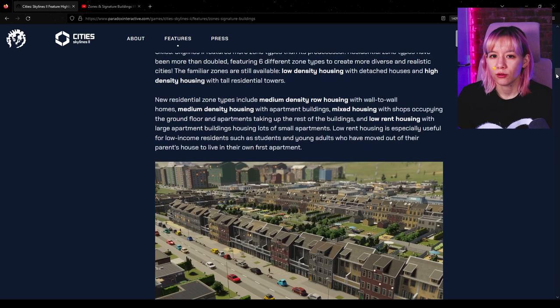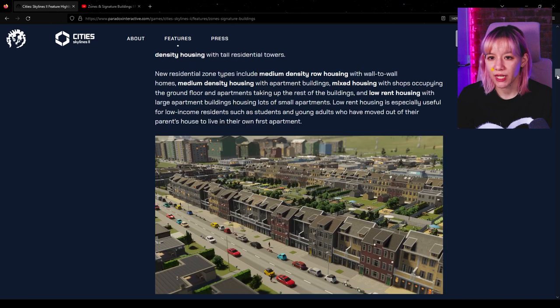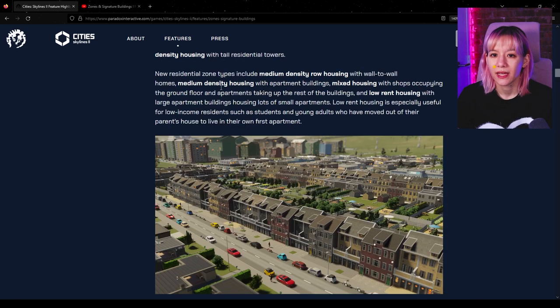Zone types: we knew from the gameplay trailer that Cities Skylines 2 features more zone types. Residential zone types have been more than doubled, featuring six different types to create more diverse and realistic cities. The familiar zones are still available — low density housing with detached houses and high density housing with tall residential towers. New types include medium density row housing with wall-to-wall homes, medium density housing with apartment buildings, mixed housing with shops on the ground floor and apartments above, and low rent housing with large apartment buildings housing lots of small apartments.